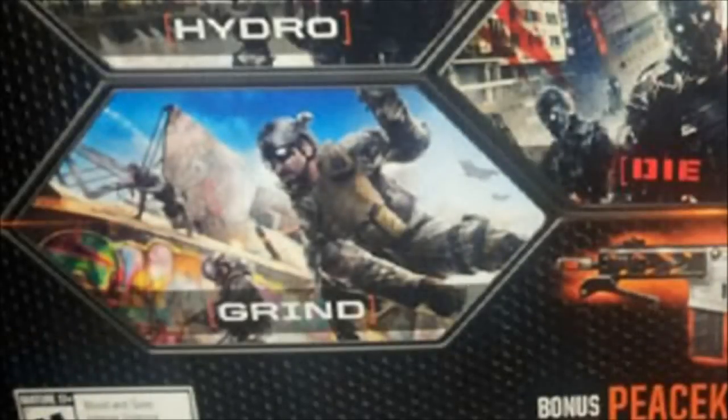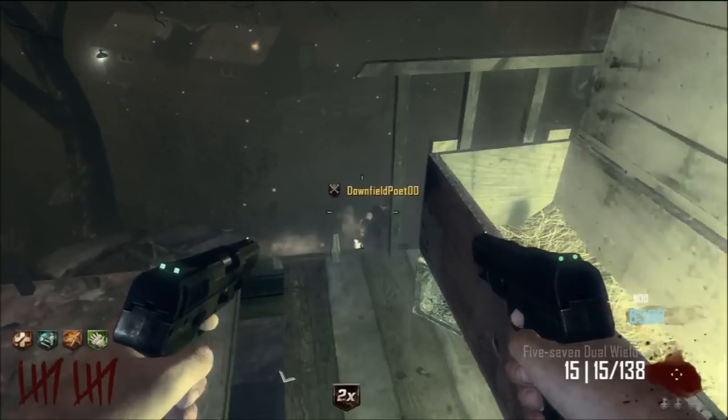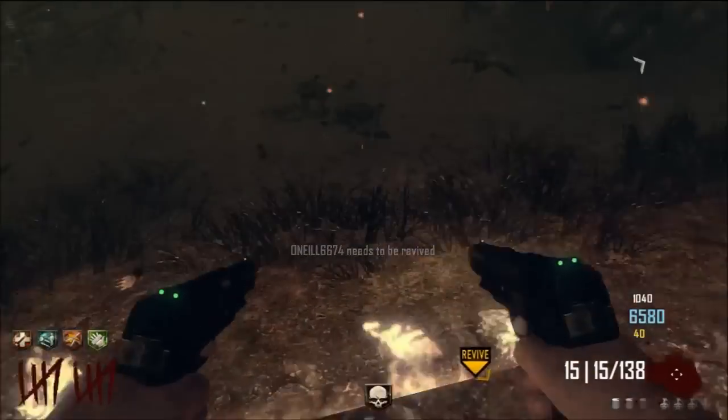The third map is called Grind, and it's set within the locale of Venice, California boardwalk. It's a small skate park map which is sure to deliver some fast Call of Duty action. I love small maps within Call of Duty, and a skate park setting sounds really really fun.